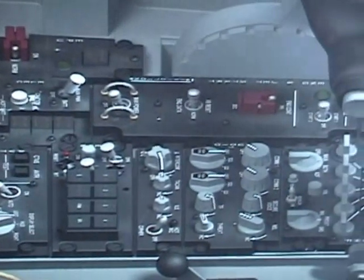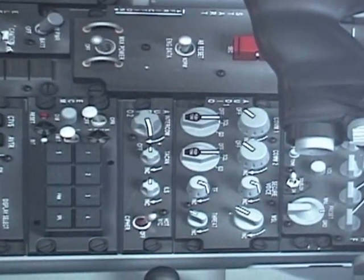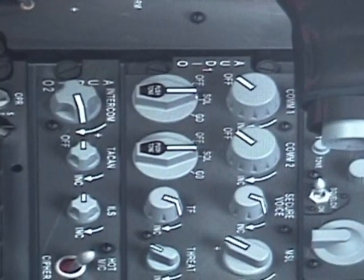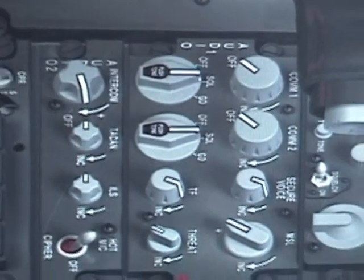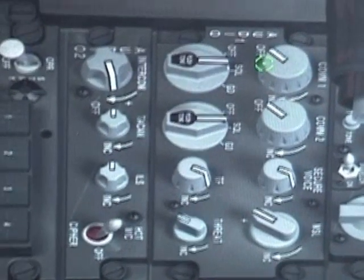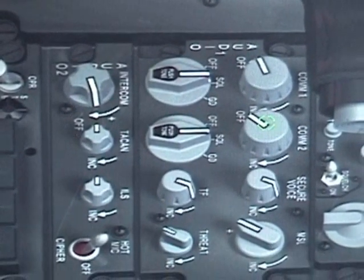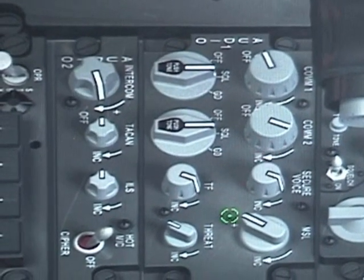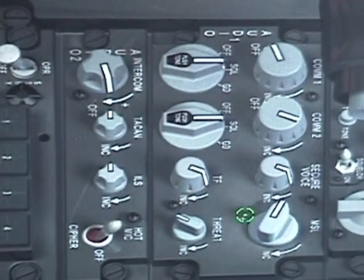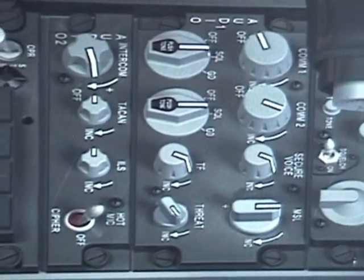Now keep going to the left and go to our communications or audio panel. I'm setting up communications with a little bit of volume — I want my own communications pretty loud, my MSL all the way up, and my threat all the way up.